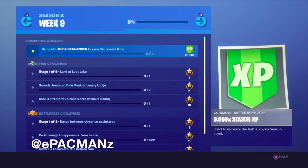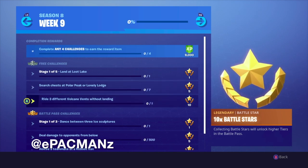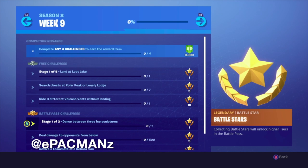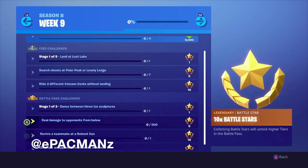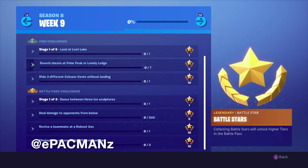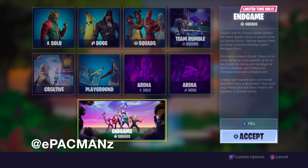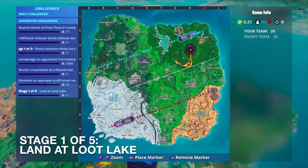Let's take a look at week nine challenges. Stage one: land at Loot Lake, which we've been doing all season — easy. Search chests at Polar Peak or Lonely Lodge — really easy. Ride three different volcano vents without landing. For the Battle Pass challenges: dance between three ice sculptures, deal damage to opponents from below, revive a teammate at a reboot van, and eliminate an opponent in five different matches. Team Rumble is back so let's get started.